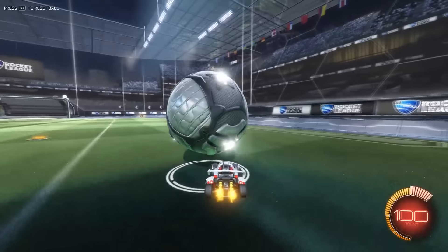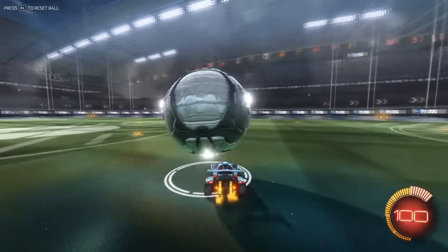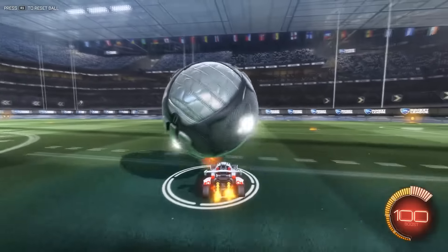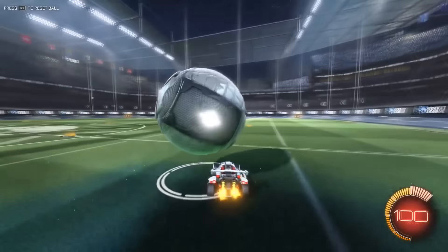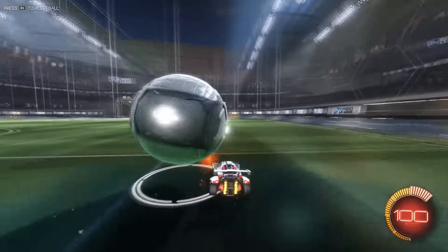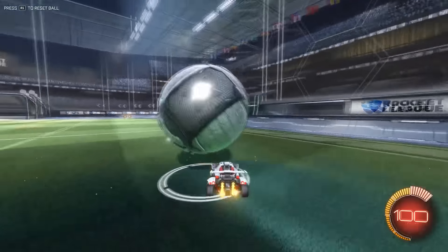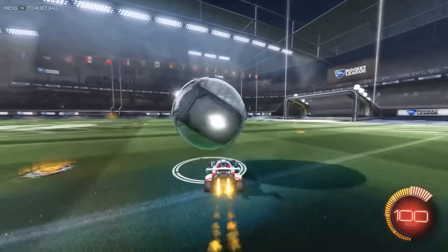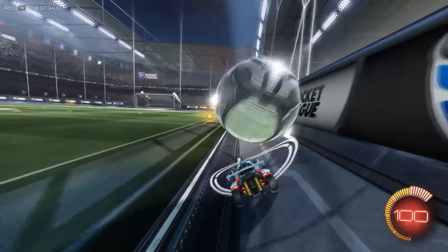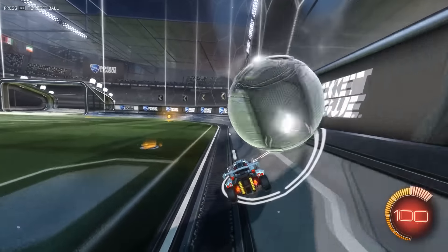If you can get the ball on top of your car, the best practice in free training is to just try to see how long you can keep it up — just don't let it touch the ground. If you can theoretically do this forever, you're good to move on to flicks. A lot of dribbling is just making sure you maintain speed with the ball — it's not really about micromanaging your movements left or right, just making sure you're going the same speed as the ball so it stays in the center of your car.